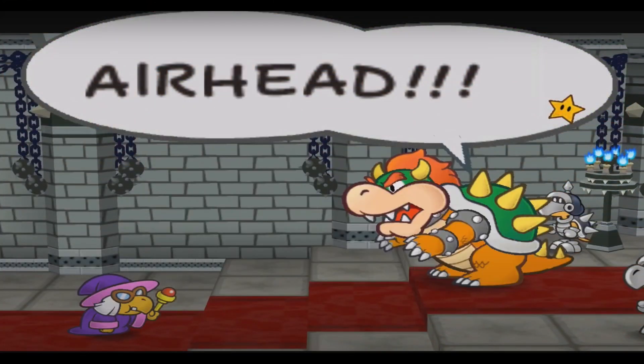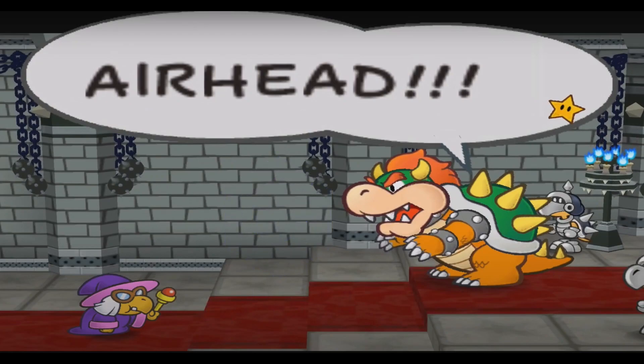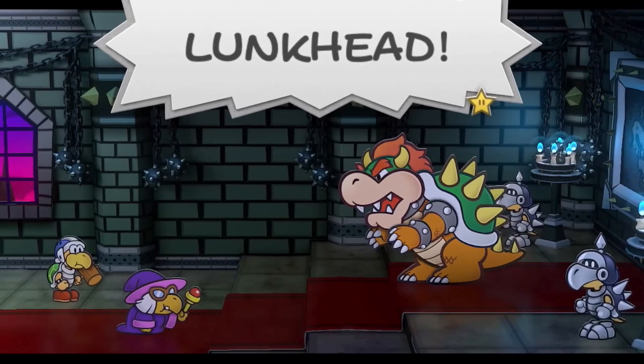Number 6. Okay, this one's actually kind of funny. When Kamekupa wants to have a picnic in Petalburg, Bowser usually yells "Airhead," but for some reason in the remake he yells "Lunkhead" now. What's all that about?